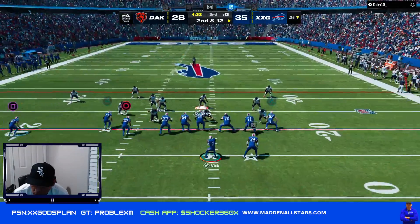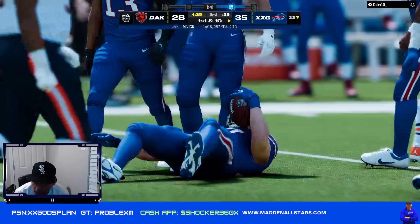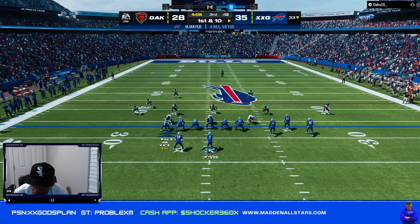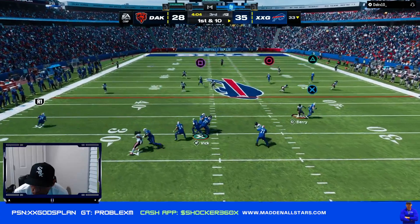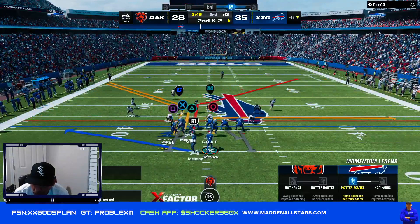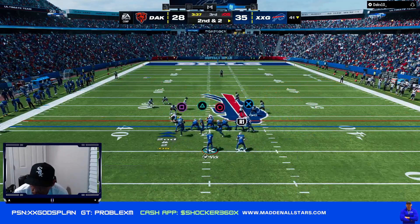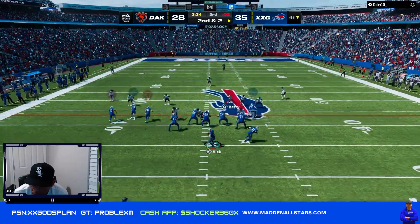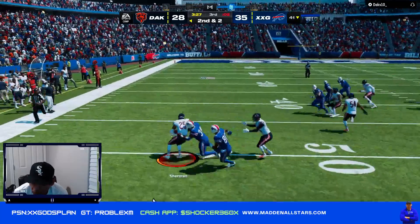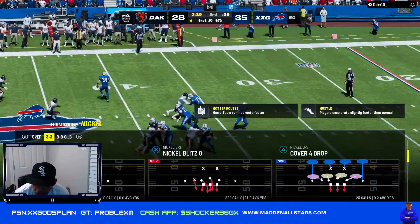We have this weapon too - this is the secret weapon, that we can run with the quarterback. Now he has to account for the quarterback running. We got two corners - put this guy in a streak. I under threw that one like a dummy, I threw it when I shouldn't have. I thought he was going to cut, but I threw it too high. That was my mistake - I should have just checked down on that one.